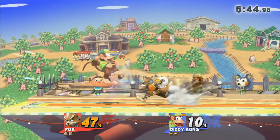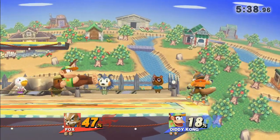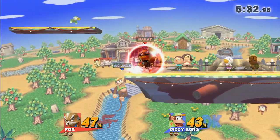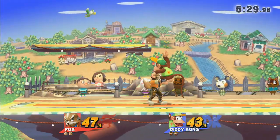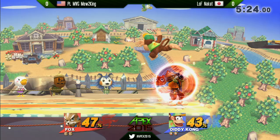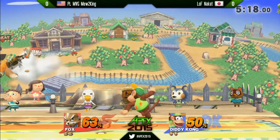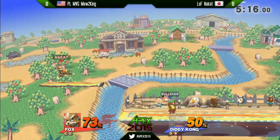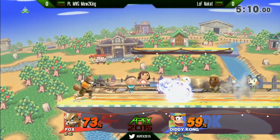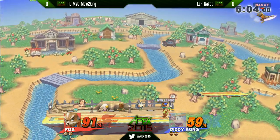Hitting Fox out of that illusion right away and getting extra damage. I like the patience of Nakat there — he was pretty confident Mew2King was going to come down with an aerial and simply sat there with his shield. Now what we just saw is one of the things that makes Diddy very strong: when you whiff that forward air it puts your hurtbox so low that a lot of potential punishes just whiff. It actually makes Diddy a little bit safer because you can't always punish him with what you want.